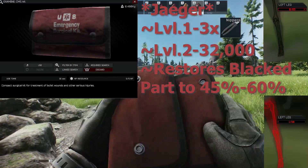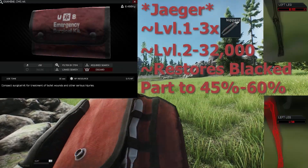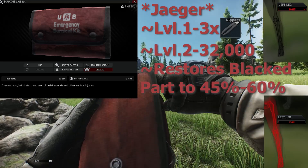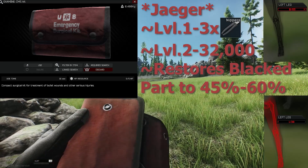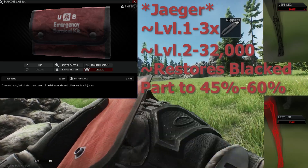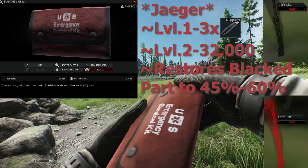Now for the newest addition to Tarkov: the Surgical Kits. The CMS can be bought from level 1 Jaeger for 3 nippers, or level 2 Jaeger for 32K. It takes 16 seconds to use, has 5 uses, and can restore 45–60% HP of a body part that is lost.